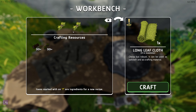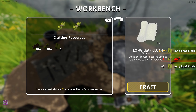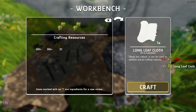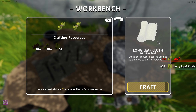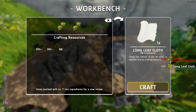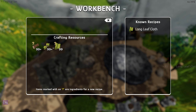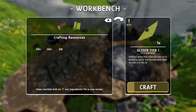Long leaf cloth is made from leaves - cool. They still make it go quicker the longer you hold it - awesome. Now we can make a ton of this because we use a lot of it. We have a lot of leaves but let's go 200. The next thing is we place wood and then cloth and then we get our glider.